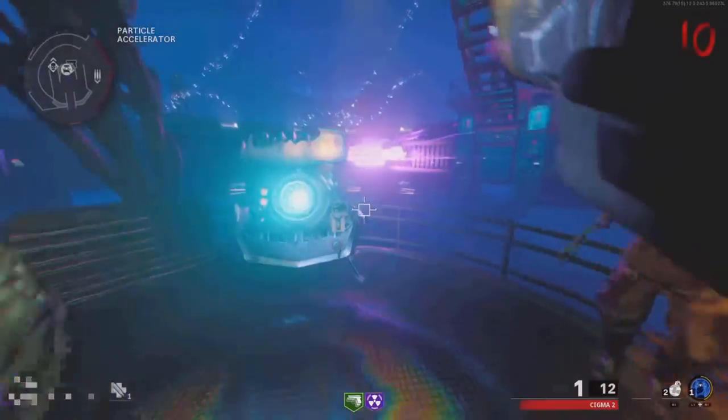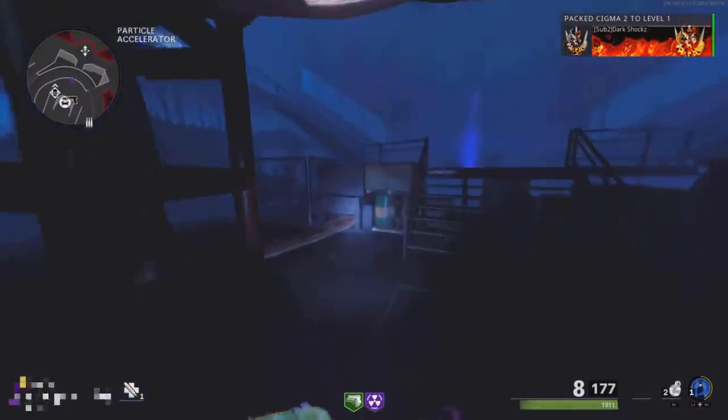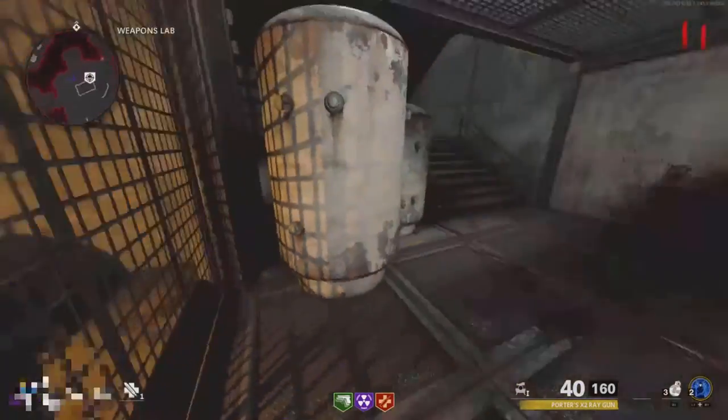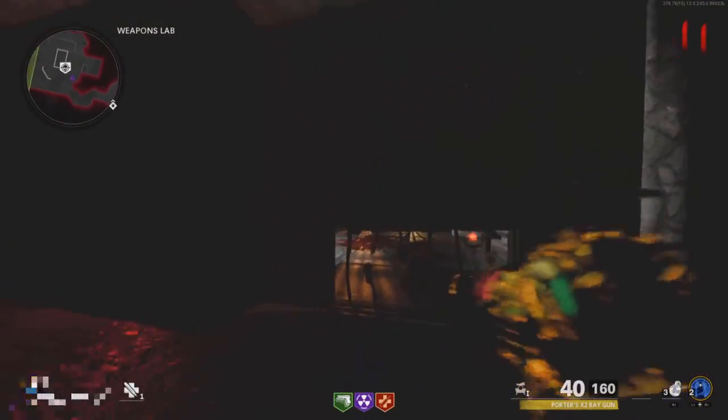Make sure to do the Coffin Dance Easter egg and upgrade your weapons. For the glitch, make your way to the underground portion of the weapons lab. Come to where I do and instead of running up and doing the glitch, you just want to jump, slide, and pause and unpause. Make sure you don't do any run-up because if you do, it won't work.